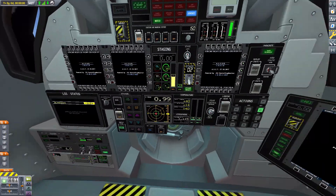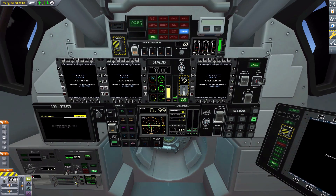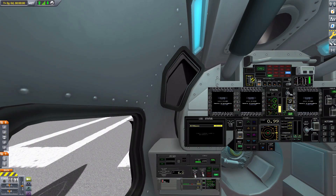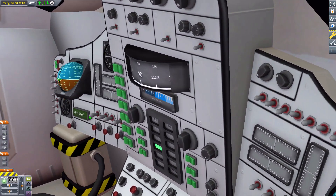Next we have the Mark 1-3 command pod — a bit more of a jumble of things, but still very good looking and works quite nicely. And of course the views from the second and third seats are excellent. Then back to the Mark 2 command pod stock interior — back to the depressingness of vanilla.